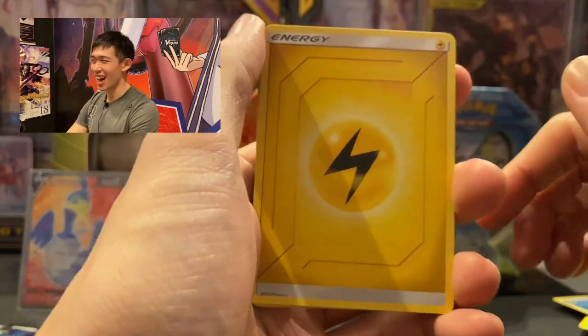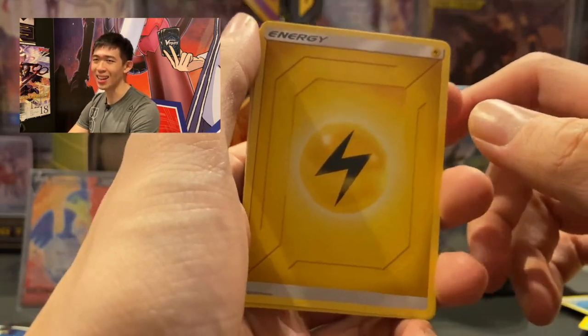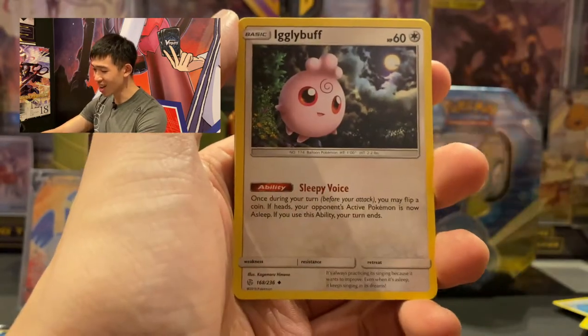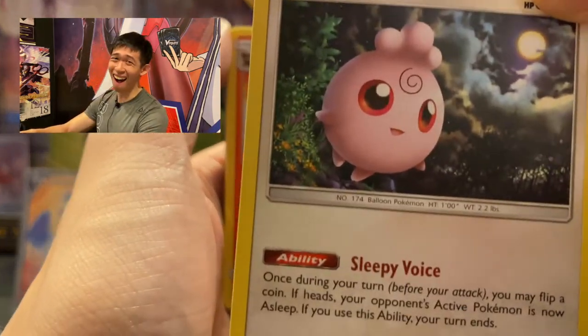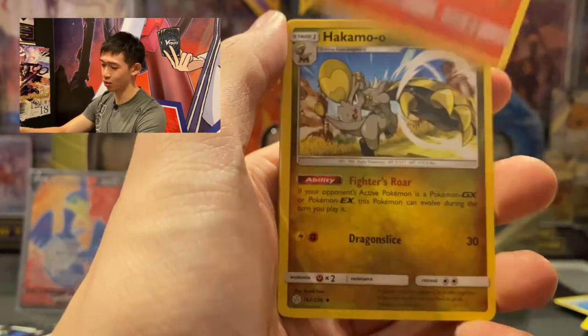I'm so tired of getting the energy guesses wrong every time — it's so lame! I always get it wrong. So we got Lightning Energy. Hitmonchan is so cute! Pyroar — I pronounced it wrong just now.